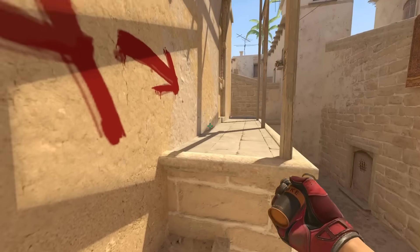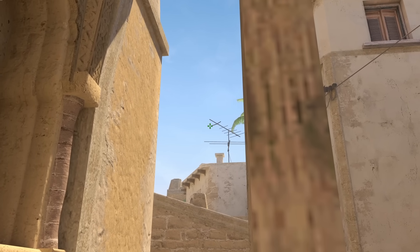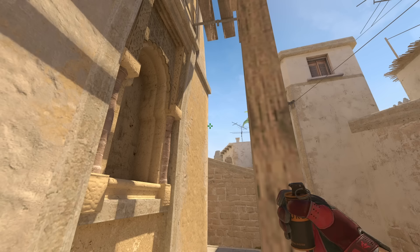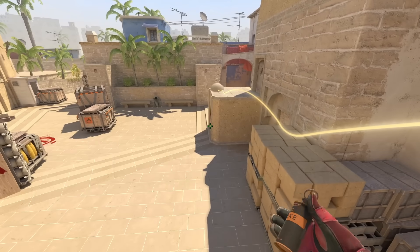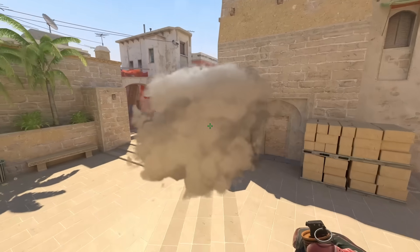This is how JW smokes stairs. Go ahead and get on the platform, position and stand behind this wood. Look for the bottom part of the antenna, then move it to the left of your crosshair as shown. Left click throw while you're standing. The smoke is going to land on top of stairs and it does not extend out towards sandwich. However, the smoke does extend out a bit towards the site.